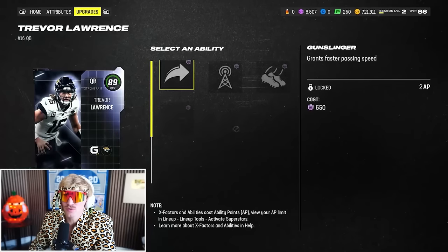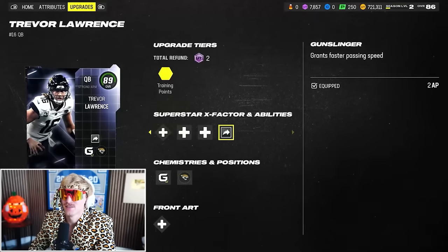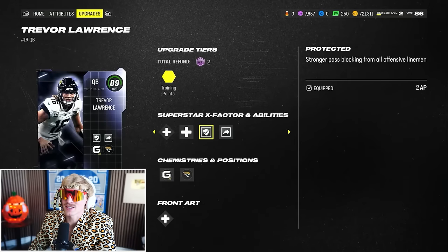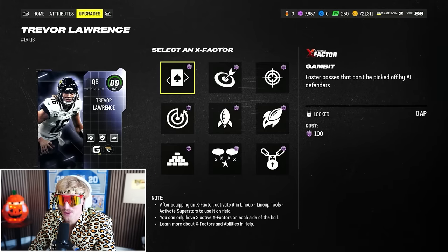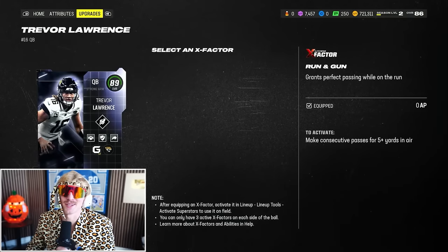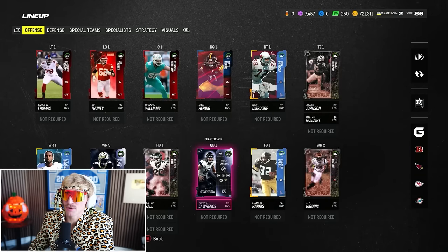Abilities-wise, Trevor Lawrence gets Gunslinger — hell yeah, this was a very good choice. He also gets Protected. I'm rocking Gunslinger, Protected, and Gift Wrapped. I'm also giving him Run and Gun — it's not a meta ability, I don't care, I love it. That's 5 AP on Trevor Lawrence.